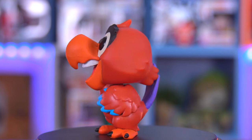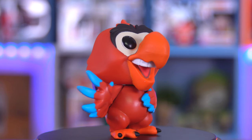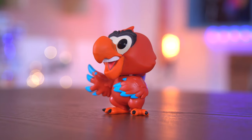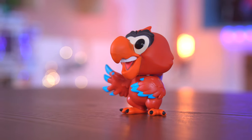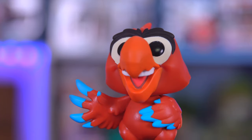I think Genie probably should have been a six-inch pop in my opinion, and that would put Iago at a better proportion. Though when you do compare him side by side with Aladdin, he's a pretty big bird. This is Iago and I actually really like the detail here.